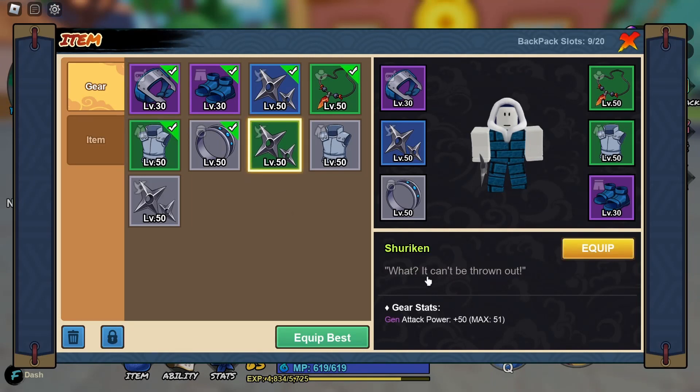If we look at the items here, you can see this is what an uncommon shuriken looks like. You can get random jutsu like genjutsu, taijutsu, or ninjutsu from this one, and this is going to be the max — so instead of 41, you